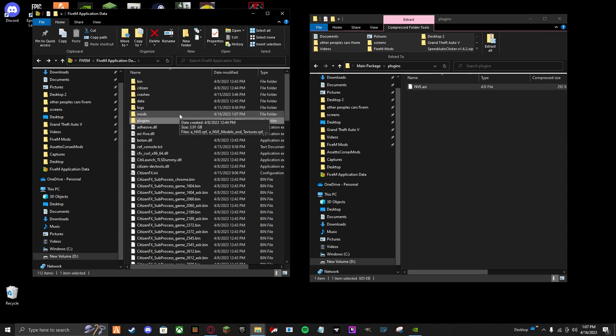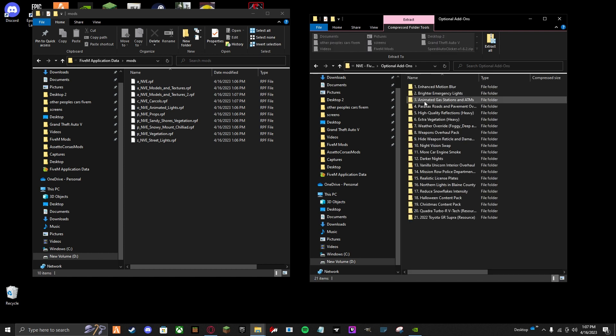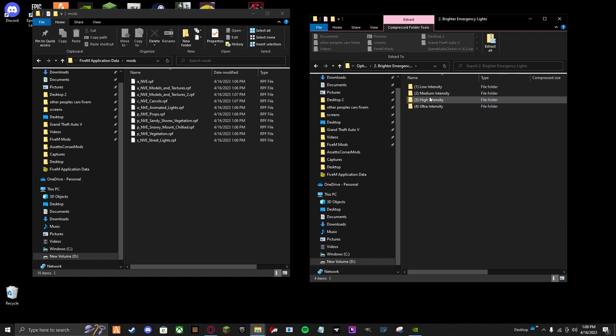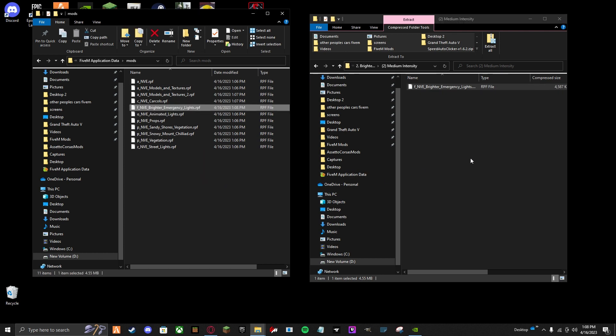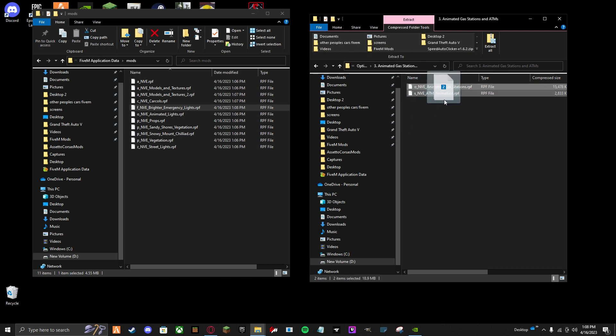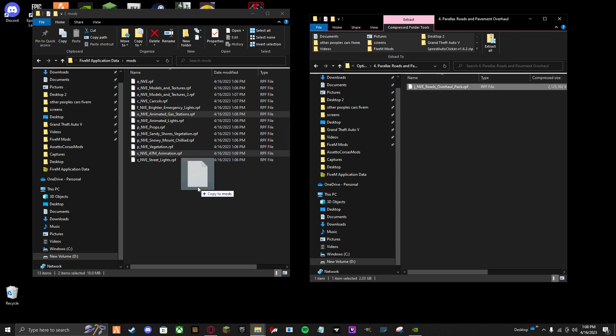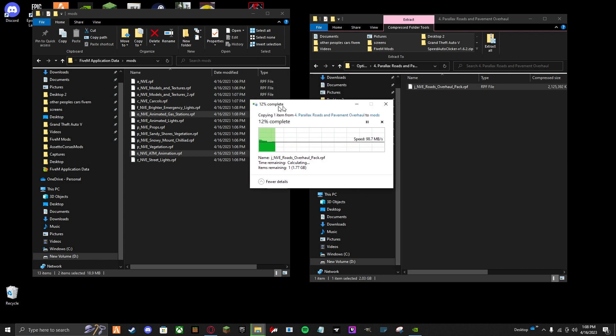Now go back to mods — this is all optional stuff. Brighter emergency lights: I put that to medium. High is really bright but I think medium is pretty good. There's also animation stuff that makes the gas station more immersive. Parallax road and pavement makes the roads look better.